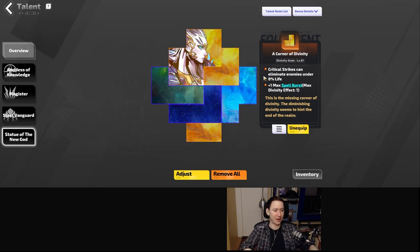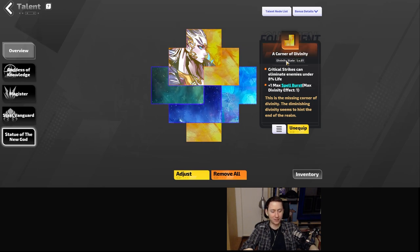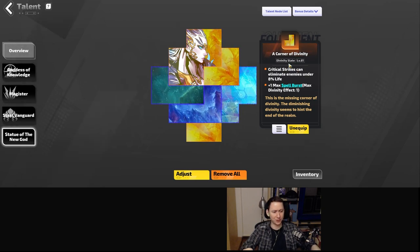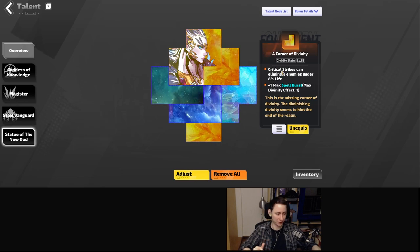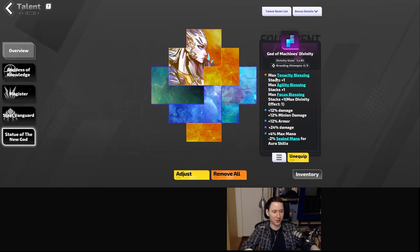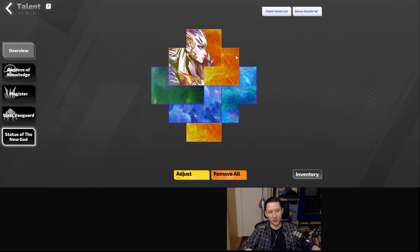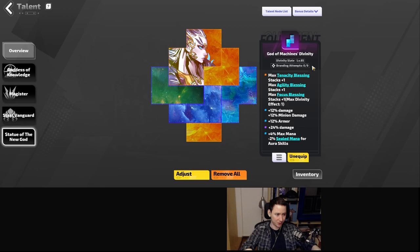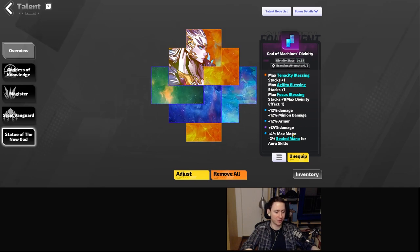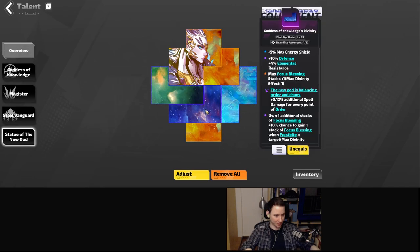You can get anything else on the second slot. I managed to get one with critical strikes to eliminate enemies under 8% life, which is very lucky to find because we deal less damage to enemies with a higher percentage of life than us — so having culling strike is really nice for that threshold. Next, we want our God of Machine slate with the triple stack of blessing. Getting a God of Machine one is easier because most other modifiers that roll on these aren't very good for our build.